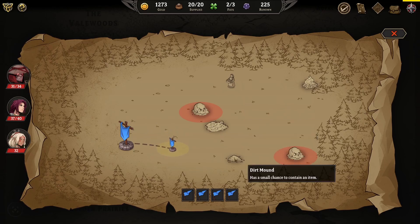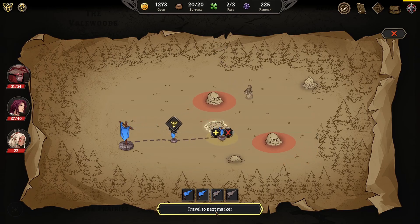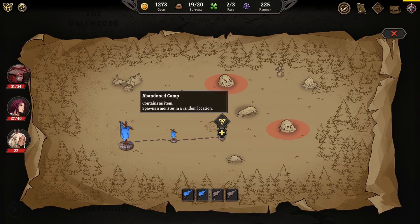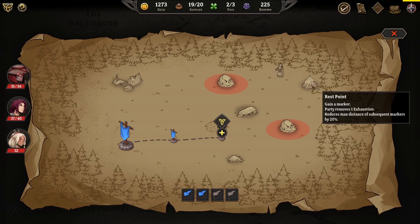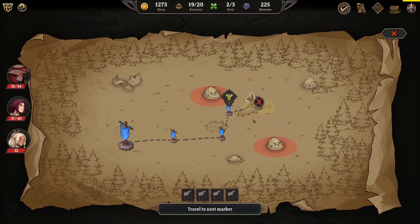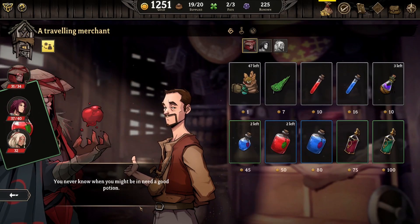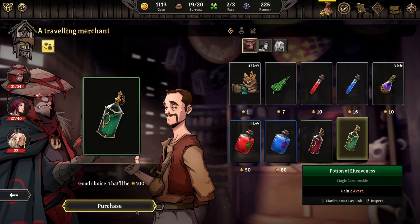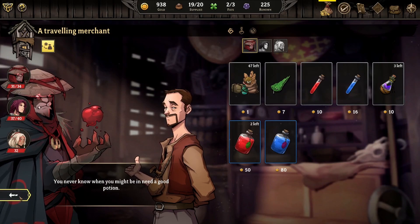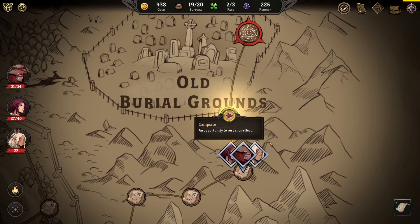Another potion merchant and a dirt mound. Abandoned camp spawns a monster in a random location - I don't think we can make it there. 30% chance seems better than nothing found. I guess we can see if the second merchant has any different potions - no, it doesn't seem so. All right, let's get the little ones and then the specialty ones. We're down to 900 gold - spent a good half of it but I think it's worth it.